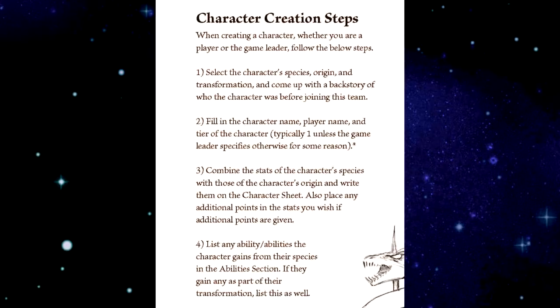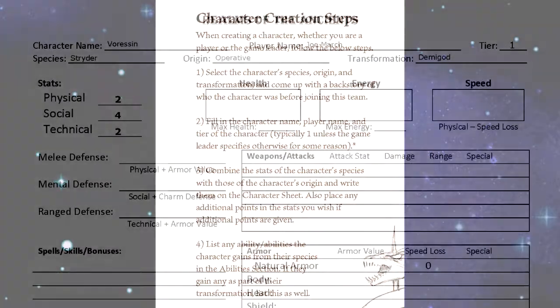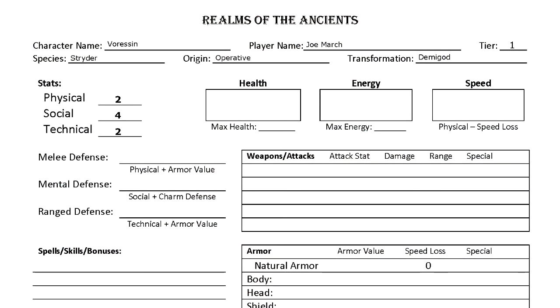Step three: combine the stats of the character's species with those of the character's origin and write them on the character sheet. Also place any additional points in the stats you wish if additional points are given. All Striders have one physical stat, one social stat, and two technical stat. All operatives gain plus two to social stat and two points to place where they want. This puts me at one physical, three social, two technical, and two to place. I've decided to place one more in physical and one more in social, giving me two for two.